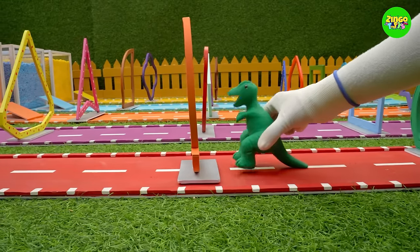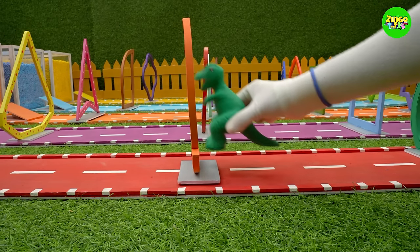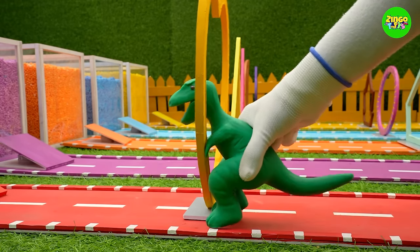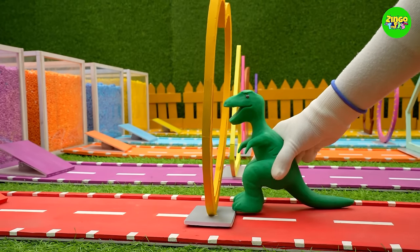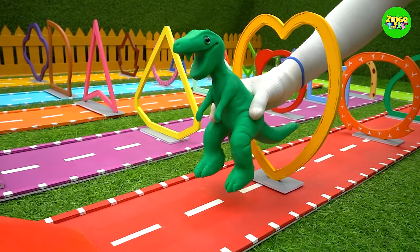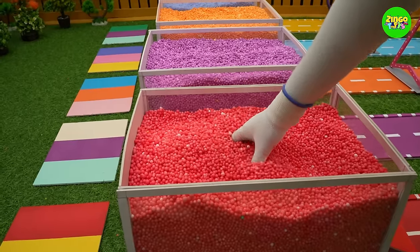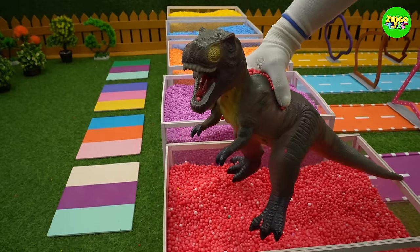The second trefoil-like shape is clear and he got even bigger! I think the little T-rex is having trouble with the third circle-like shape, but he crossed it and grown bigger too. Now the last obstacle — it's a heart shape! Our T-rex looks so big now. He jumps right into the red magic balls — he has become a large T-rex!